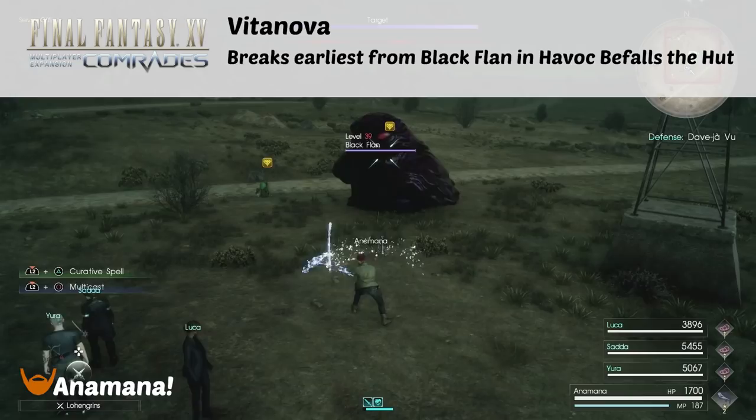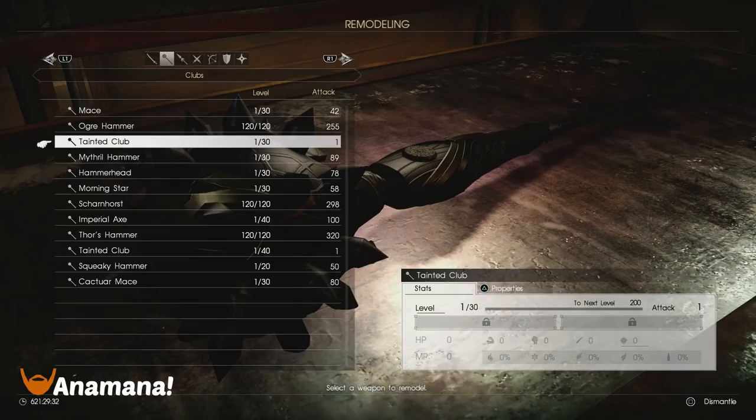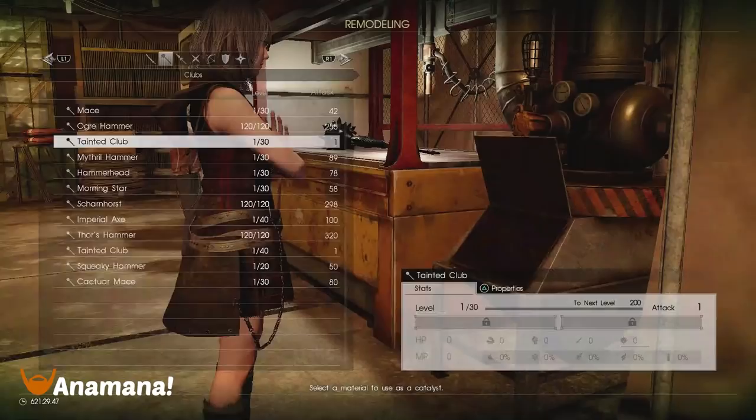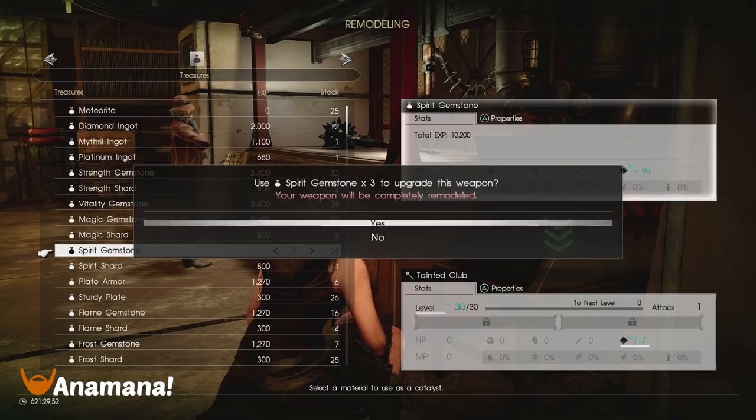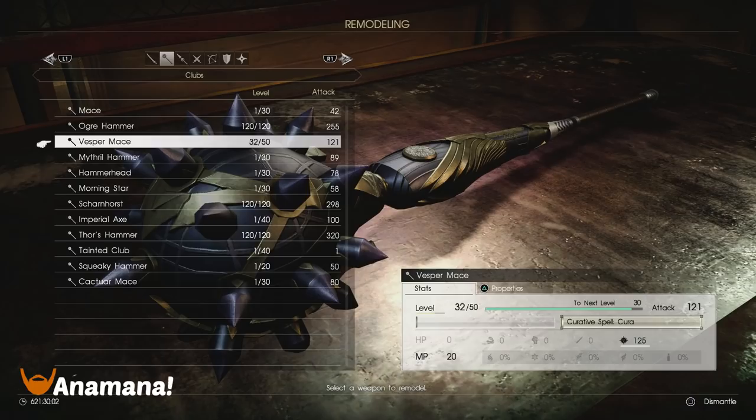Next up we have the Vita Nova Club. You're going to get this from the Black Flan in either 'Havoc Befalls the Heart' or 'Dave Javu.' It looks similar to the Thor's Hammer, so don't get them mistaken — this one is level 1 of 30. You're going to be pumping up your spirit to get this one to upgrade. Might as well go straight into 90 spirit, because it's going to upgrade straight from this to the next form. This one upgrades to the Vespa Mace.